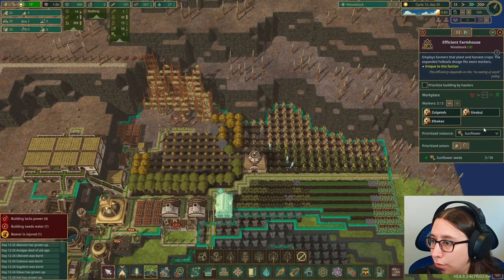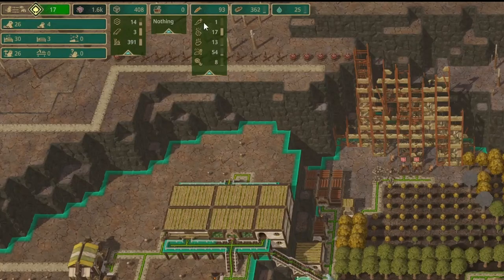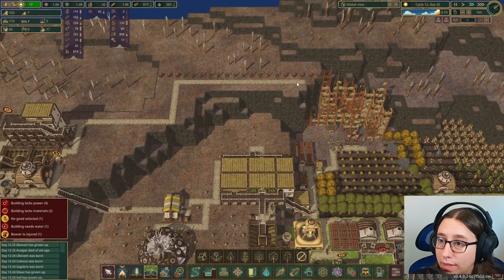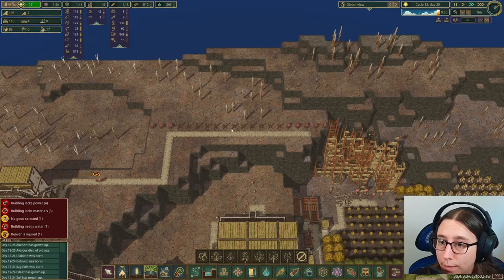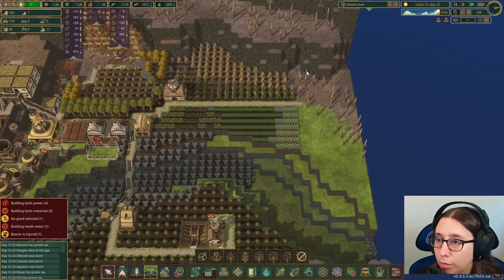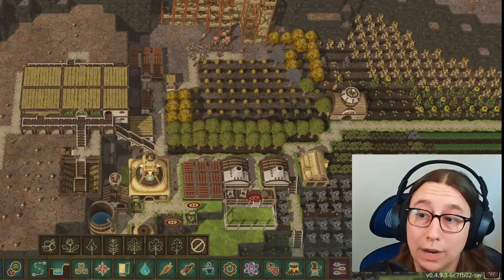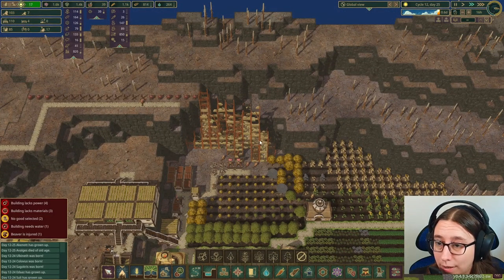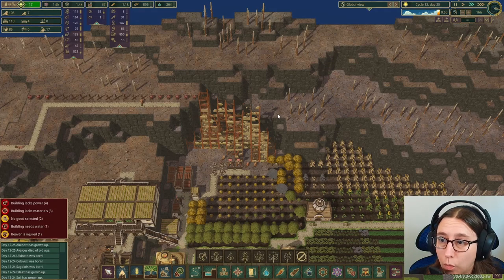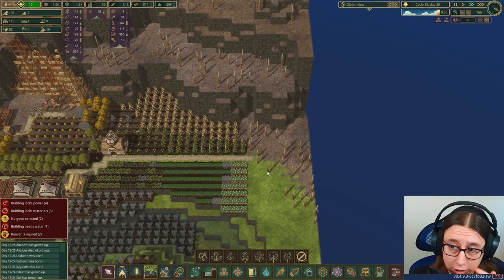We've got three beavers in the farmhouse now so we should be getting more food quickly. We're still not doing super great on food but that's okay. They're working on this, so I want to blow up this line of dirt so we can eventually get water through here. My plan is to get the water coming through here and bring it into this lake — I'm not sure if it'll work, but that's why I'm getting rid of this scrap metal, so we can build a path for the water.